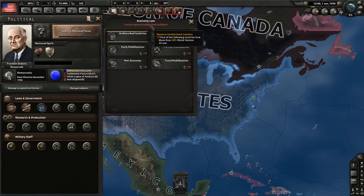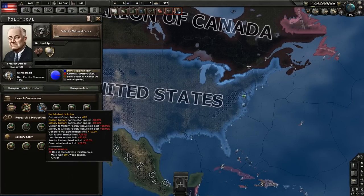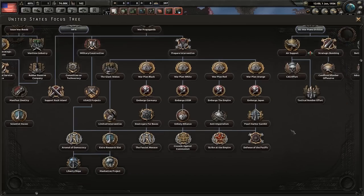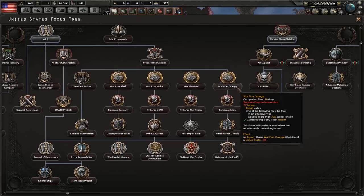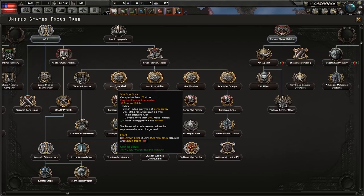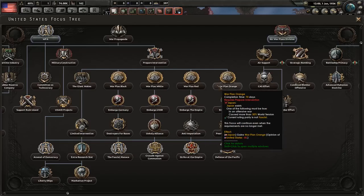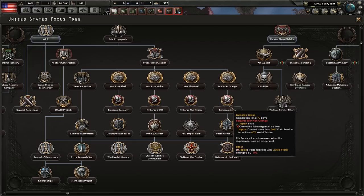There is a way around that. You can switch out of Undisturbed Isolation if you are at war, but Undisturbed Isolation increases the world tension limit for justifying war goals, so basically world tension needs to be at 100% for you to attack. There are a few ways to declare war as the US — war plans can help. For example, you can provoke Japan with Pearl Harbor, or for each major alliance there's a specific option: one for Germany, one for the Soviets, one for the UK, and one for Japan.